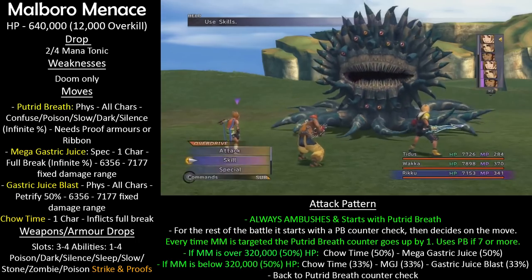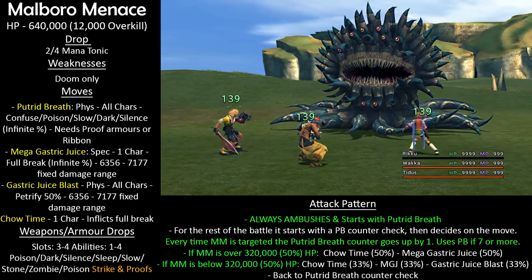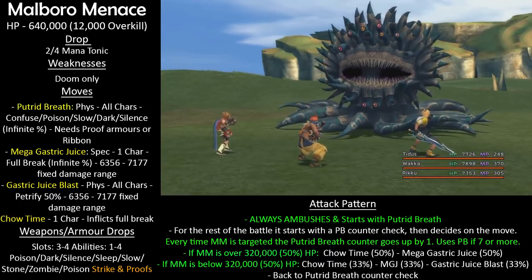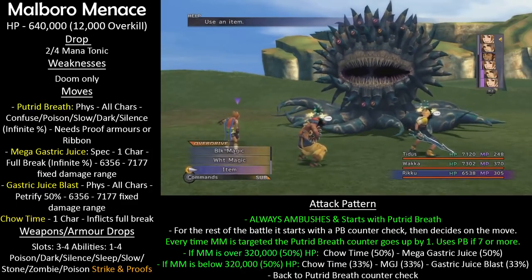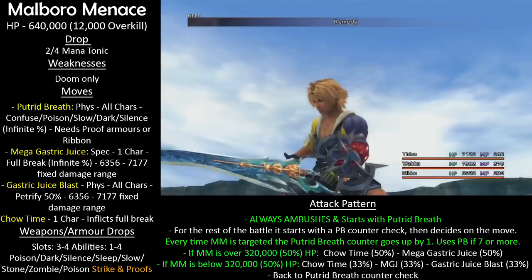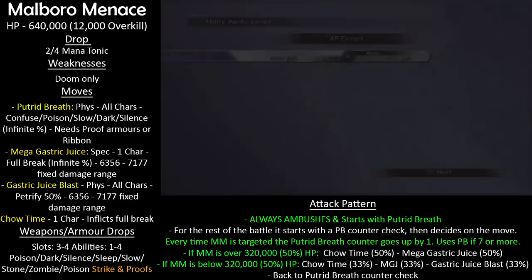Malboro Menace has one final trick — Mega Gastric Juice, a special-type attack that can't be reduced by Protect or Defend, hitting for about 6,500–7,000 damage. It is technically evadeable at higher levels with Evade and Counter, but at low levels it's too accurate. It's only a single character attack though, so with enough Phoenix Downs you won't be in too much trouble. The key takeaways for Malboro Menace: watch out for Putrid Breath, make sure you have First Strike, and have Protect or Defend ready against Gastric Juice Blast.